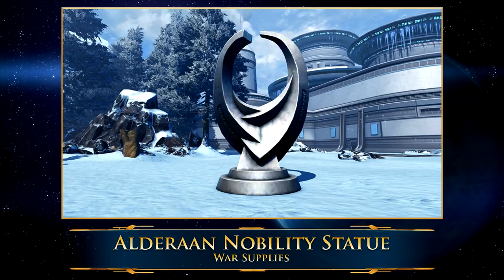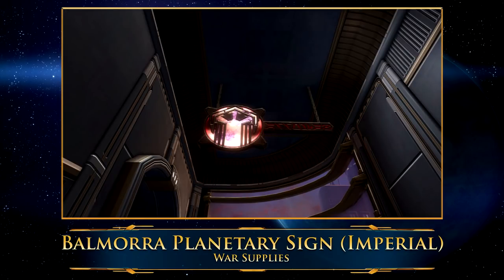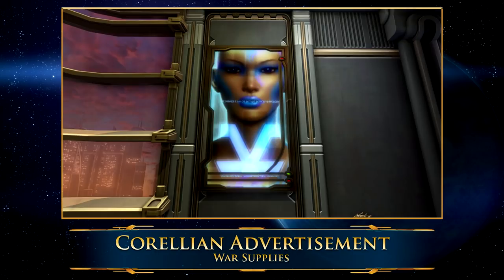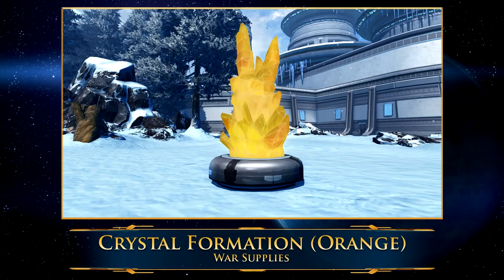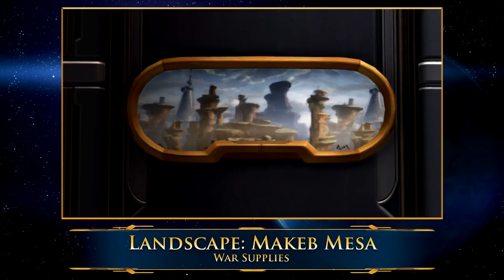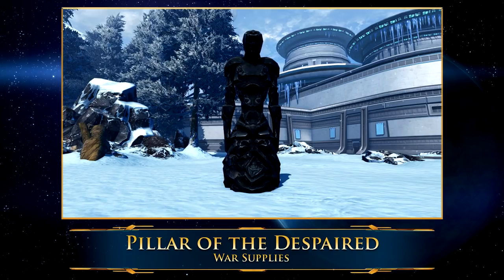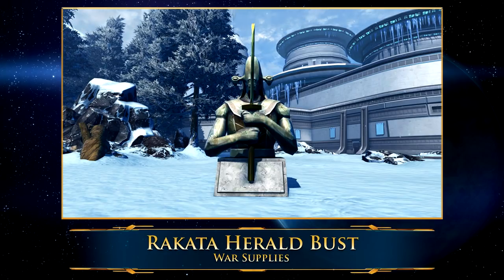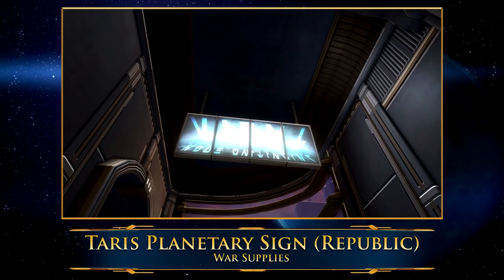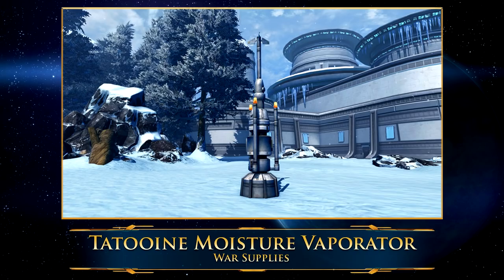The actual decorations cost five War Supplies Invasion Force items plus 100,000 credits each. So what type of decorations can you get from these War Supplies? It is a huge, beautiful, mixed bag of really nice decorations. These are probably the highest quality of all the crafted decorations — you can get art, statues, crystals, and a really beautiful variety of stuff.